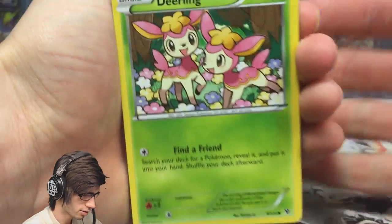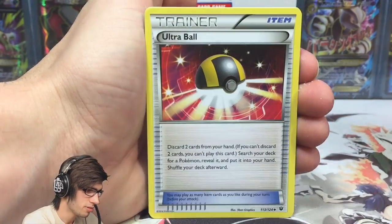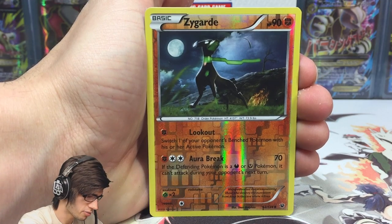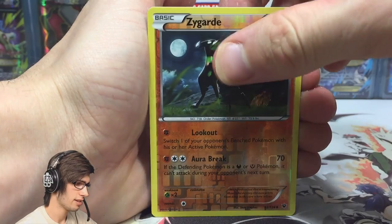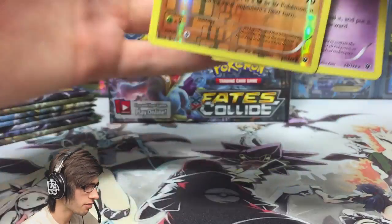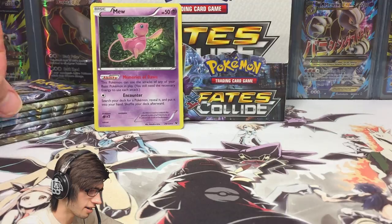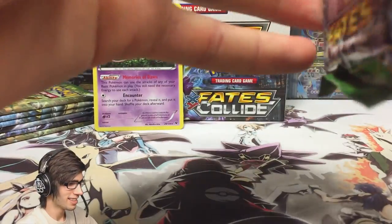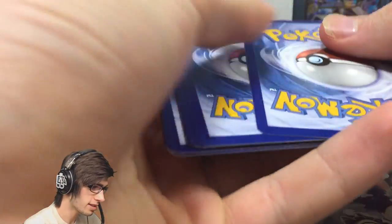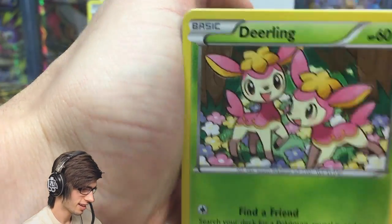Pack number two: we've got a Deerling, Snivy, Jigglypuff, Fennekin, Snubbull, Ultra Ball, a Shaymin, Servine, and a Zygarde reverse — that's not bad, I was definitely still looking for that one. And a Mew holo! That is excellent. If I was going to pull any holo from the set it was Mew. I adore Mew, I love Mew, I think it's an awesome addition to the set and the art gives Mew a lot of appreciation. Not a bad way to kick off part four pull-wise.